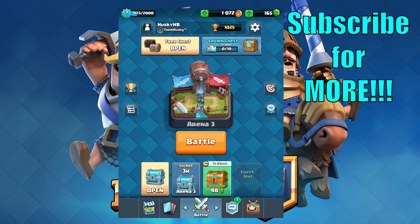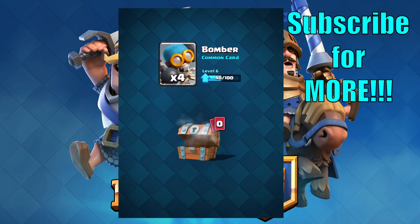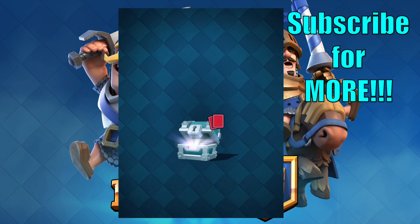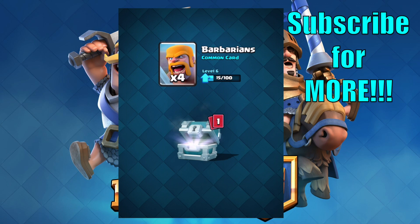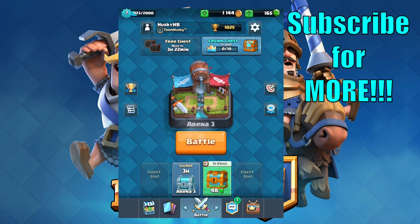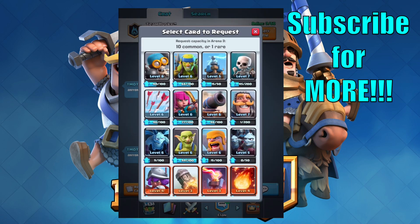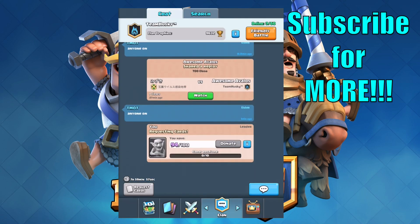So let's get started here. I'm going to get started by opening up these chests I got. 37 gold, 1 archer and 4 bombers. In this video we're going to try to get that crown chest for 10 little crown things, so let's open this chest and see what we get — 35 gold, 4 barbarians.